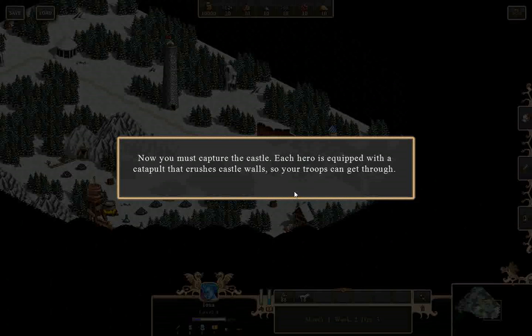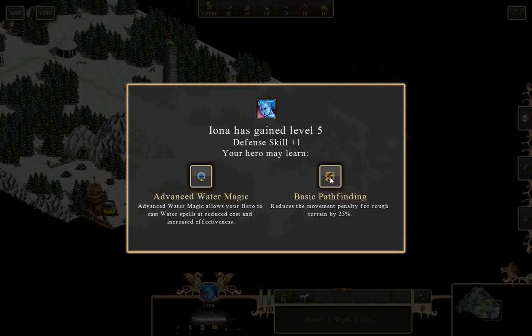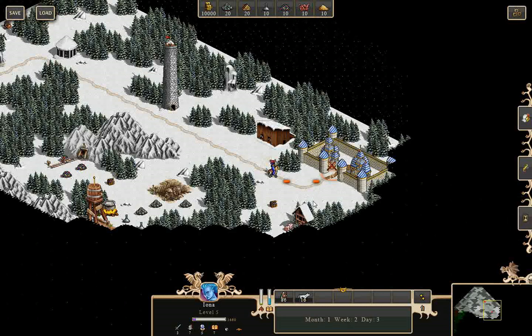Now you must capture the castle. Each hero is equipped with a catapult that crushes castle walls so your troops can get through. I'm going to take pathfinding first, which reduces the movement penalty for rough terrain by 25%, so we should be able to go a little bit faster.